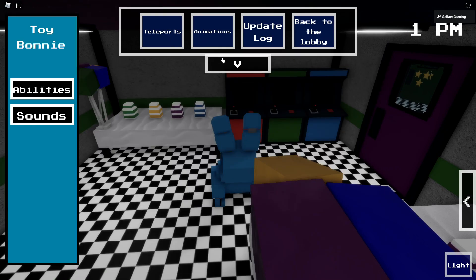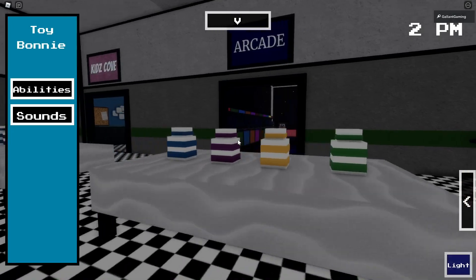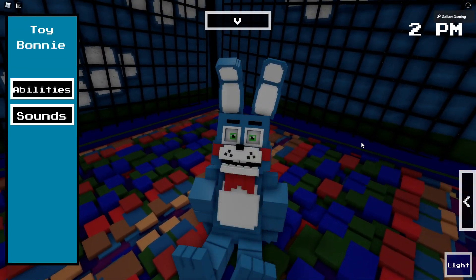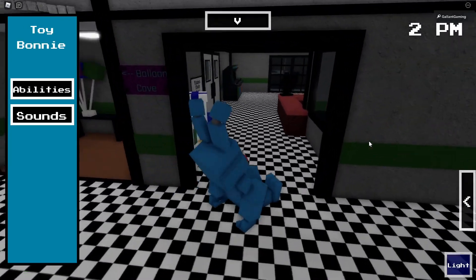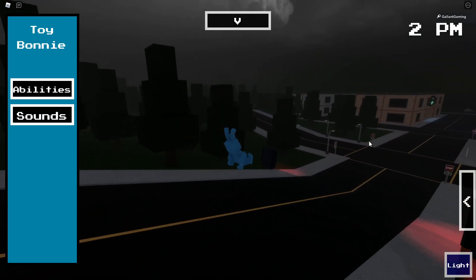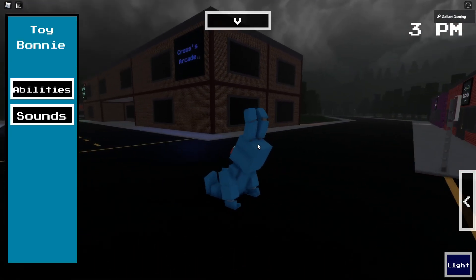It is the FNAF 2 map — we have the main hall, the bathrooms, the office in the back, and an arcade. Over here is Kids Cove with a ball pit — you can actually go inside it. Let's try to go outside — there is an outside! This map is huge. What is that? It's the Oregon location — there's no way this map is this large!